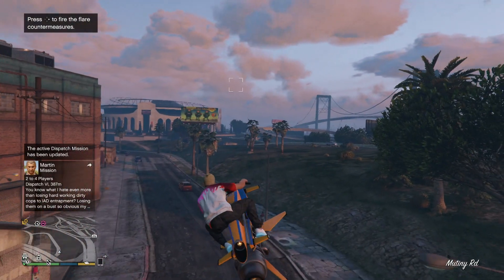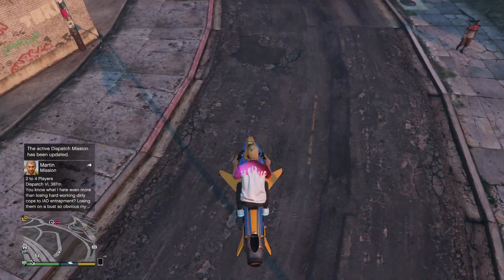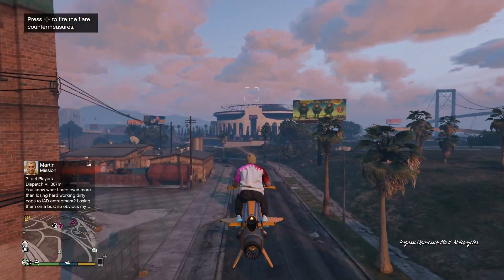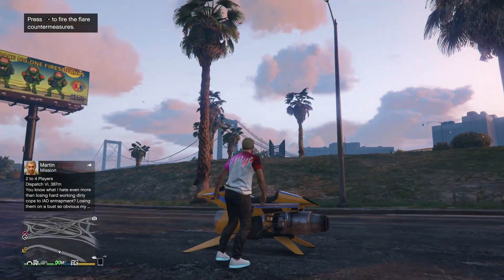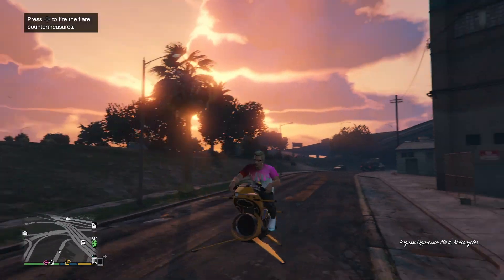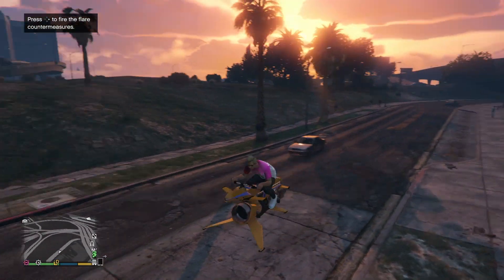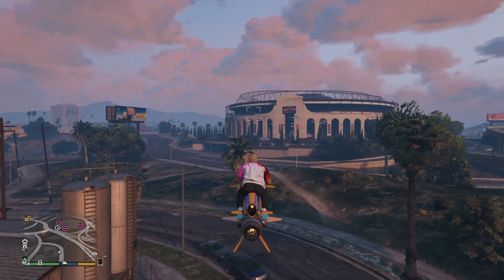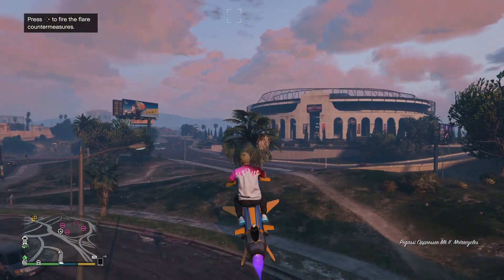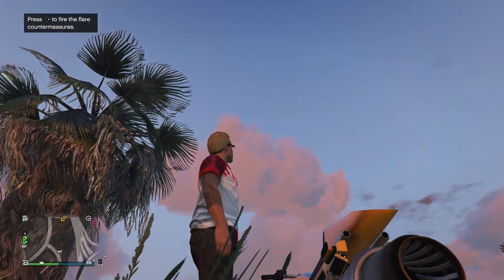The next big change Rockstar made is to the Oppressor Mark II — this is actually really funny. They changed the way the Oppressor Mark II lands, which I think is awesome. Before this update, it was really difficult to land; you couldn't hit Y or Triangle to jump off in midair because your character would literally abandon ship and go overboard on the vehicle. Now, if you land the vehicle by hitting Triangle or Y, it will automatically descend down and give you a nice smooth landing. This is one of the reasons why I would never use the Oppressor Mark II before — I always felt like a dummy trying to land this thing — and now it is so much easier. So thank you, Rockstar, for finally making that change. It's one that is definitely very welcomed.